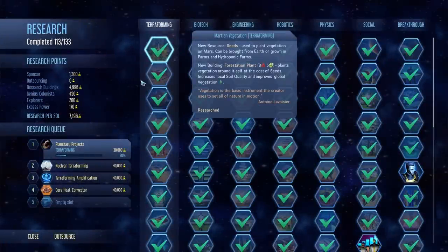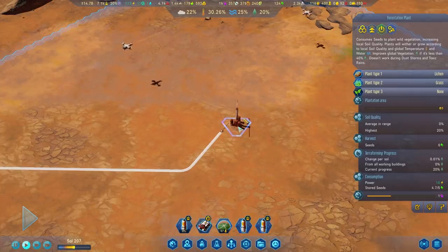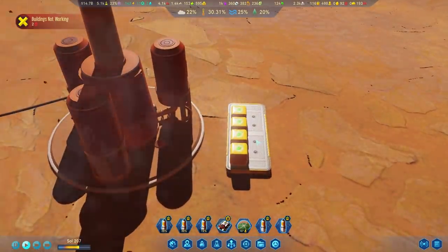Once you research Martian vegetation you'll be able to construct the forestation plant. This will allow you to use the new resource of seeds to improve the soil quality and increase the planet's vegetation.